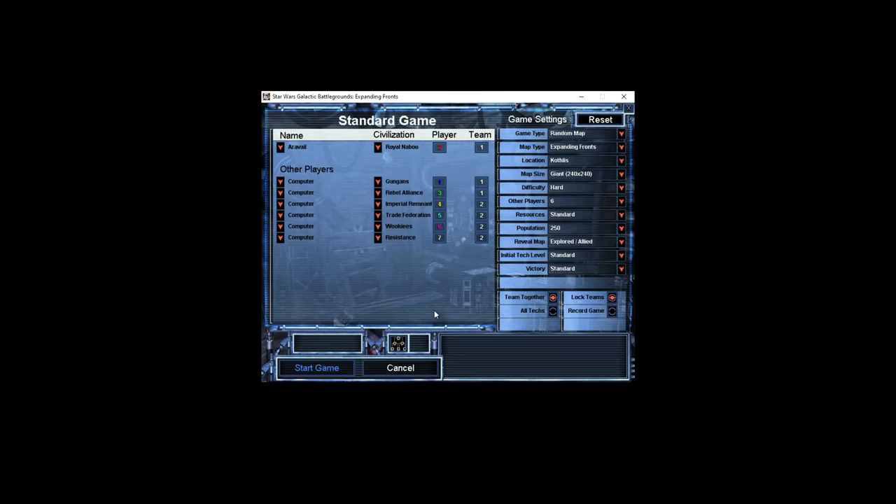Hey everybody, today we have a 3v4 playing as the Royal Naboo, my favorite faction. The idea was to make two teams strong in land, air, and sea forces. Gungans are good at ships, air, land forces, mechs, and water. The Rebel Alliance has good ground troops and air. The enemy team is split similarly so they have a little bit of everything. Kothlis is a really cool map for that because it has some water, land, and lots of resources. It should be a really fun game, so let's go ahead and get started.